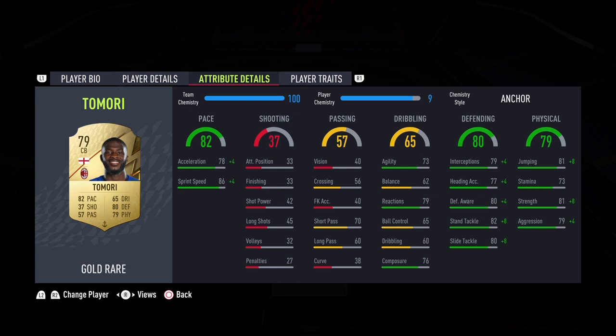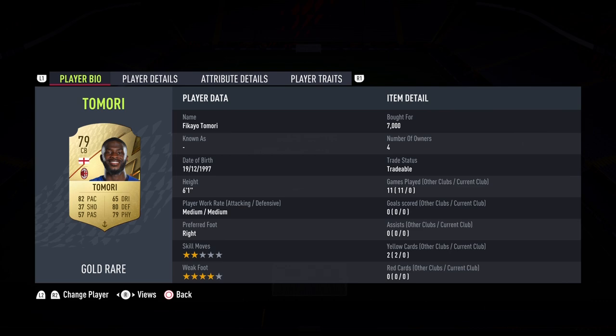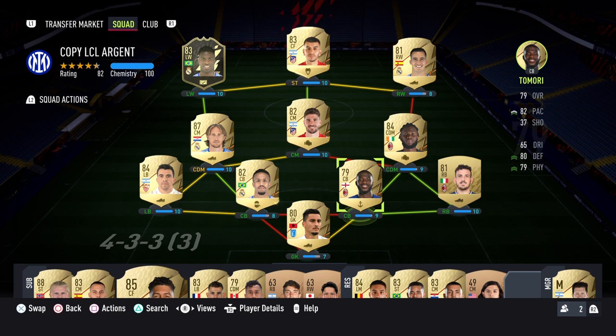Good stuff there to close out the introduction for Fikayo Tomori. He has no player traits. I'm excited – is he broken or not? Should I keep him on my squad or not? This is the squad I'm running him in, a 4-3-1-2, and he's going to be next to Eder Militao. So let's get on to the gameplay portion of the review and see how good this card is.